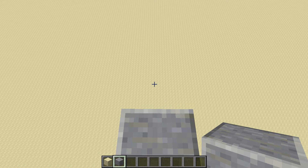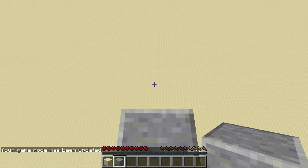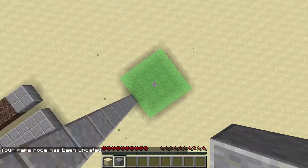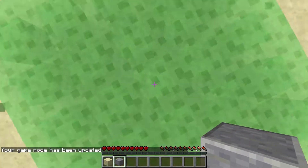Welcome to Minecraft Snapshot 14, Week 2B. This is the first snapshot of 2014, and it has some interesting stuff. I am going to go into survival and jump off this pillar and die. Nope. Bounce. That's because they added slime blocks.